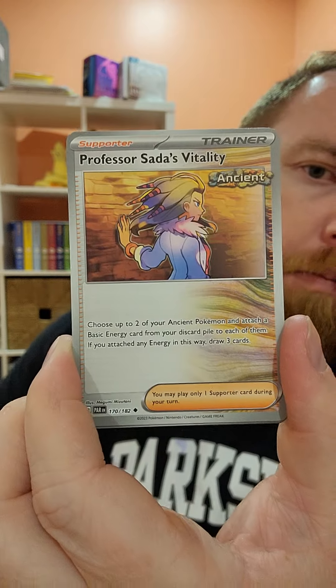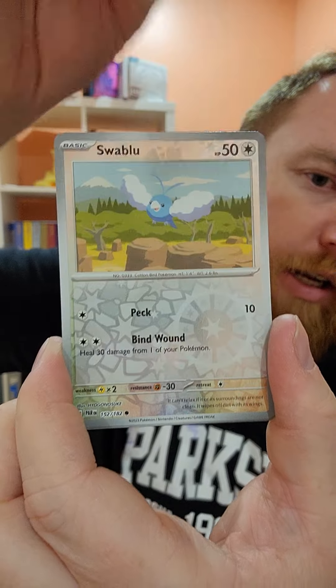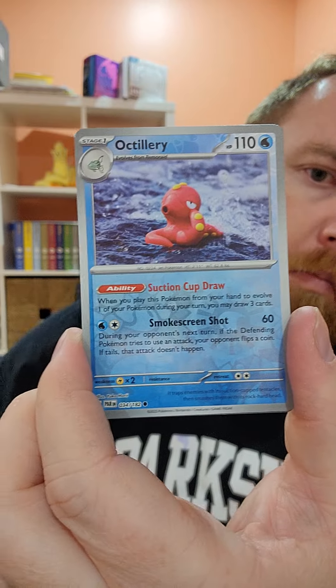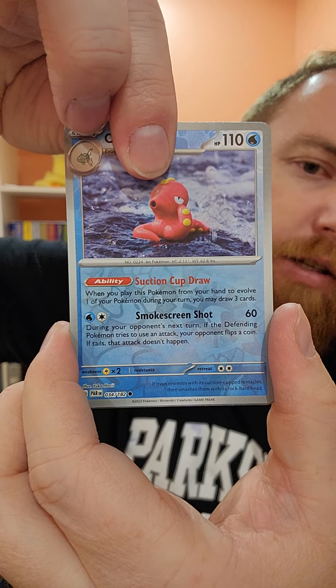Goregeist. Professor Salva's Vitality — very interesting card artwork, I dig it. Reverse Holo Swablu. Reverse Holo Octillery — I love the Claymold version of that, that's cool.